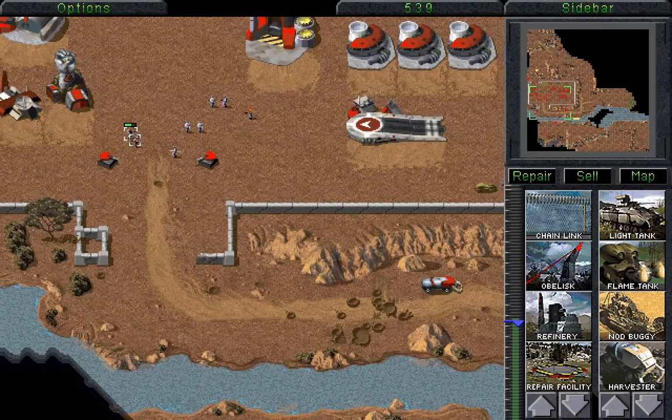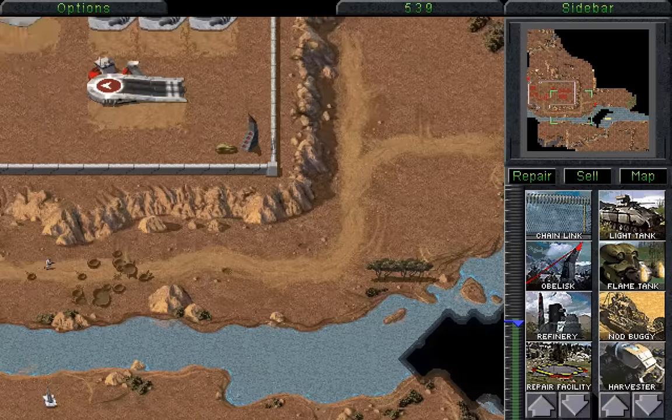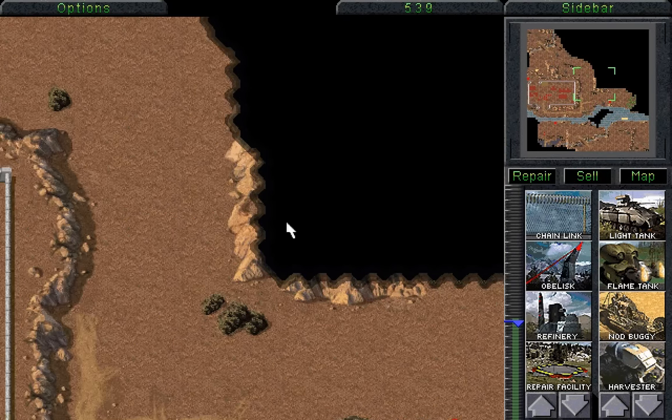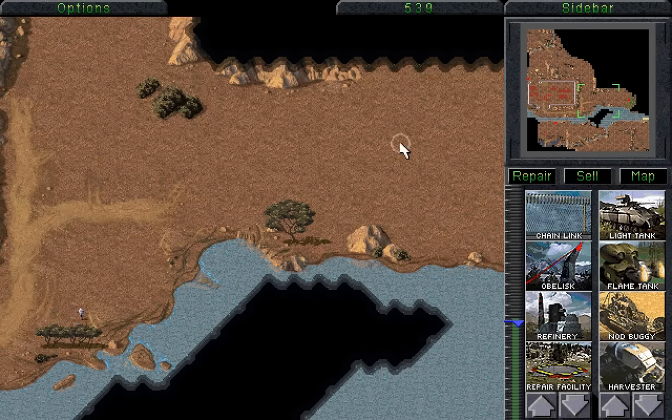We actually want to send a unit out to go and explore the rest of the map and find where the GDI base is. I think the GDI base is up in this corner, but it's not gonna be here, and it's unlikely to be over here where the Tiberium is. So, let's go and have a look, shall we? Go, Minigunner! Go and explore!